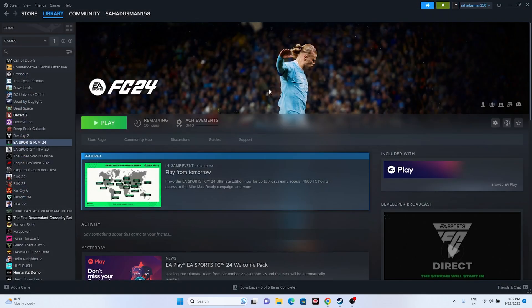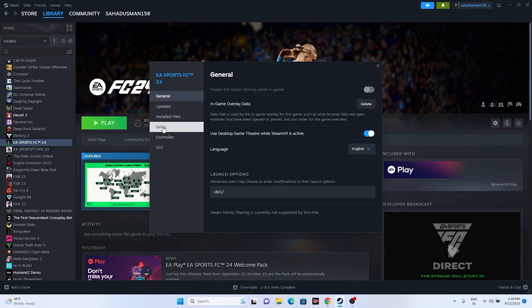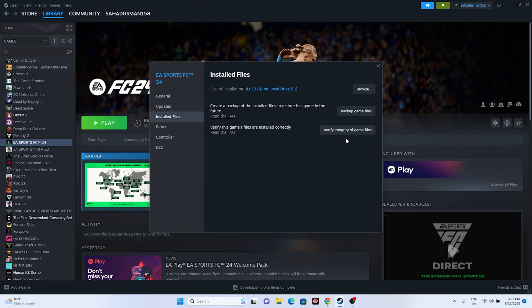The last fix is to verify the integrity of game files. Right-click the game in Steam, go to Properties, then Installed Files, and click 'Verify integrity of game files.' This will cross-check every single file of the game, and any missing or corrupted files will be fixed automatically. Wait for it to reach 100%.